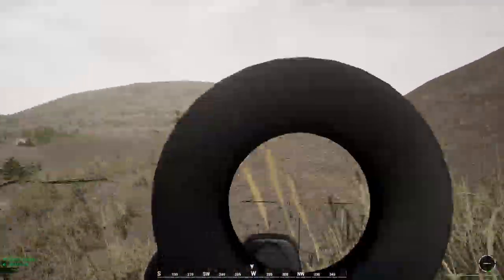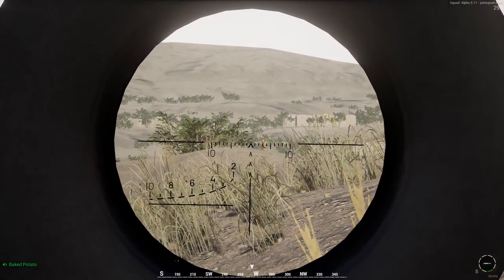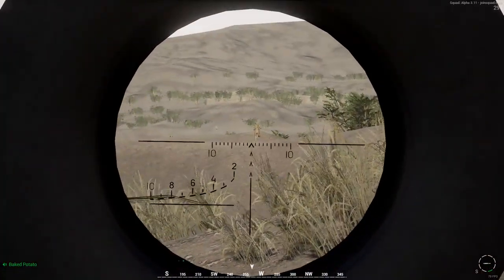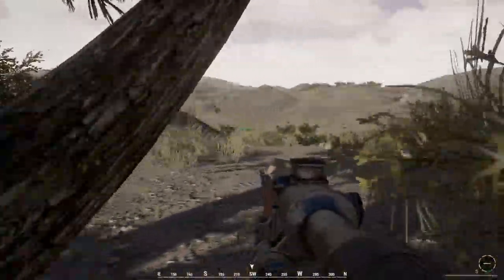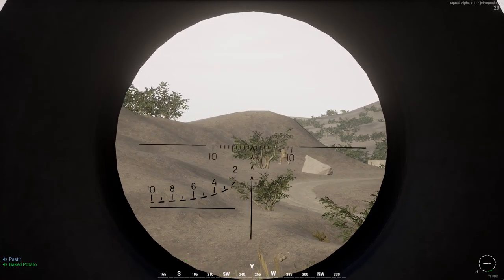We need a medic on the hill if we have one. I'm a medic down here. Will you come down here? Oh, I'm dead — relatively close at 255. You need to come down here so we can set up a rally point. I got your back. I'm dead.